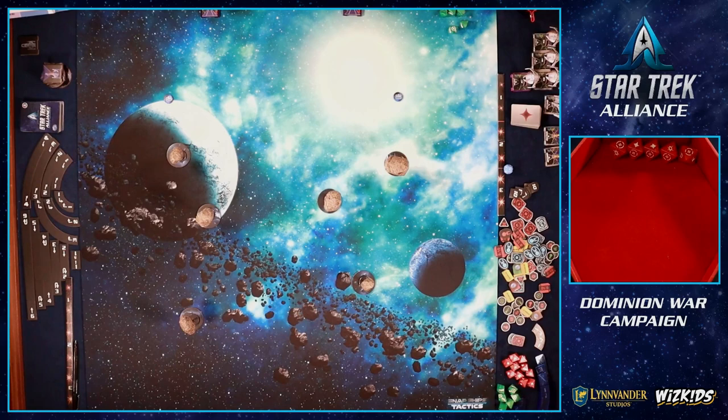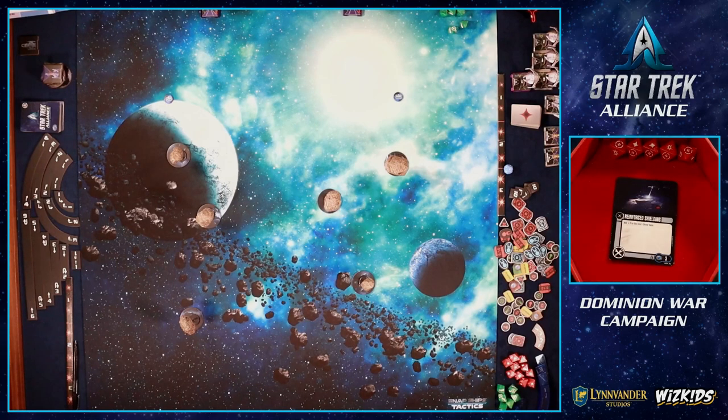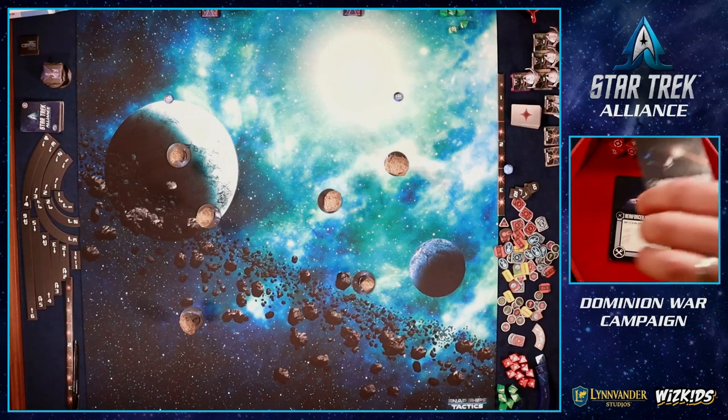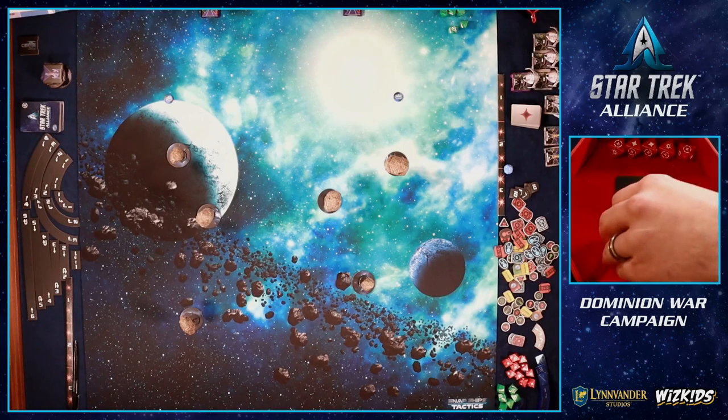We've got a couple of different ships for this first mission. I'm going to be taking command of an Excelsior class — lots of hull, lots of shields. With six starting experience points, I'll play Reinforce Shields for plus two shields, giving me a grand total of five hull, five shields, which should be really tanky. I've also got Overcharged Phasers, which gives me an extra attack die at range two.